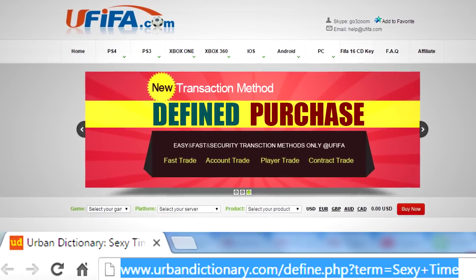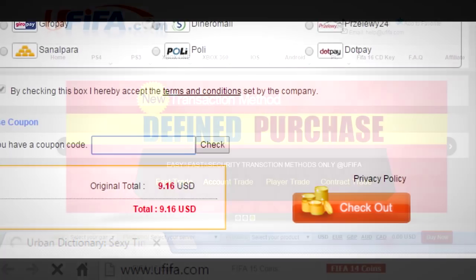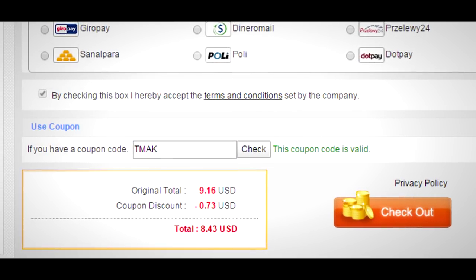Right guys, I've recently started buying FIFA 16 coins. UFIFA is the site to use — go get your coins there. If you use the code T-Mac you get 8% off. They're fast, cheap, reliable. Get your coins now.